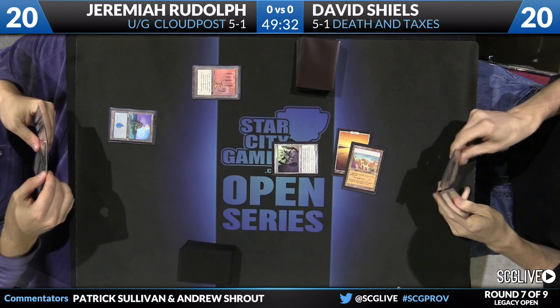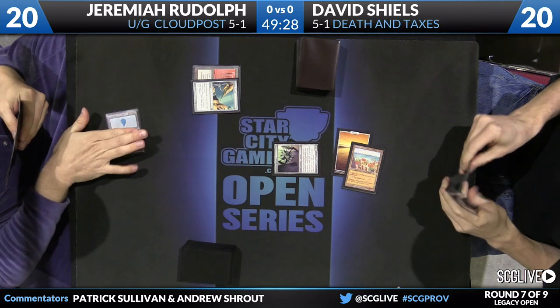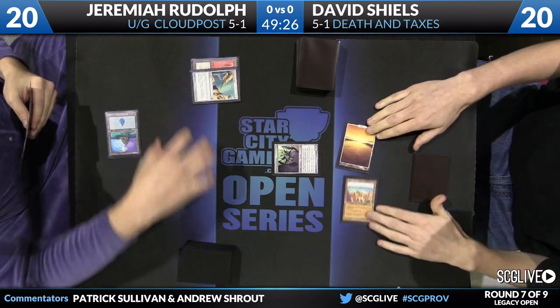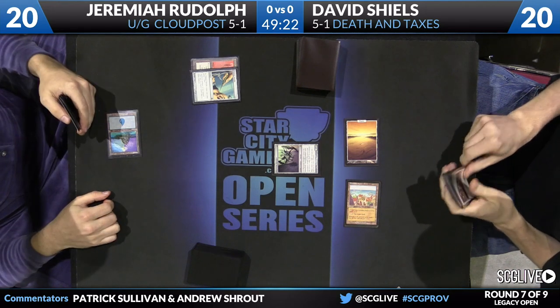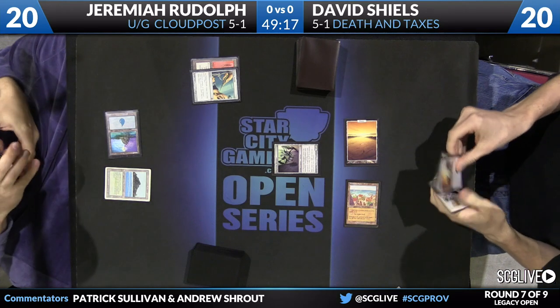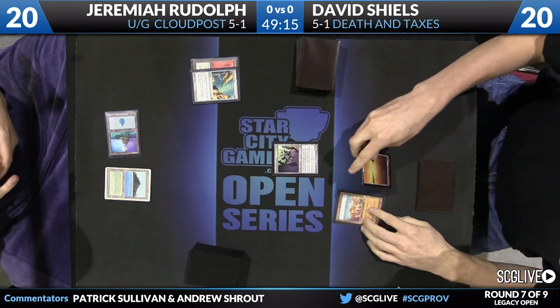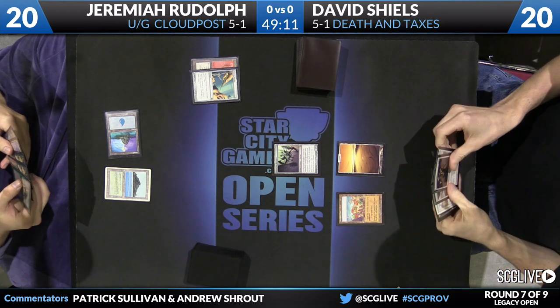I couldn't tell you with any confidence who is a favorite in this matchup. It feels like it's a mixture of Jeremiah's power and how hard it is to interact with this stuff versus David's ability to disrupt his mana. Phyrexian Revoker notably can't name lands, so that makes it so that Revoker can't turn off things like Eye of Ugin.